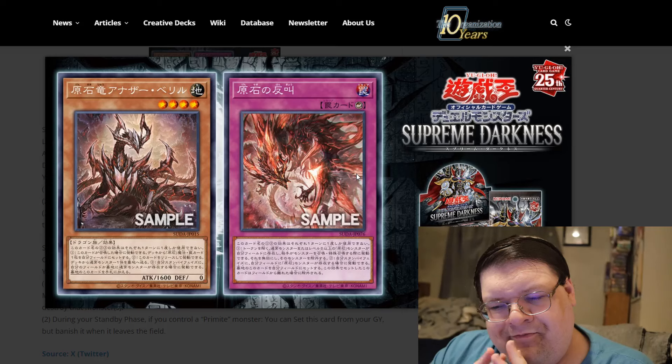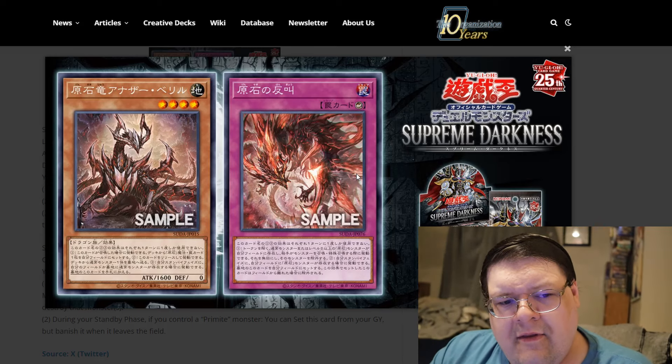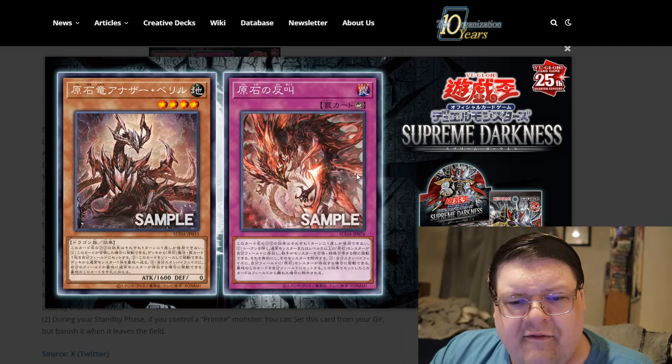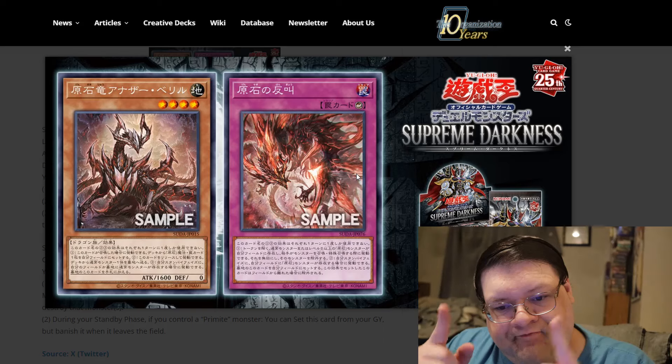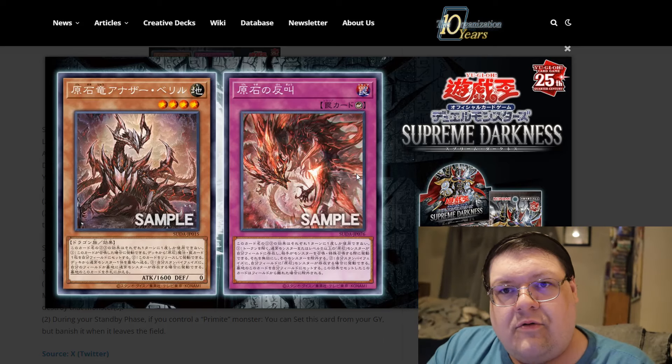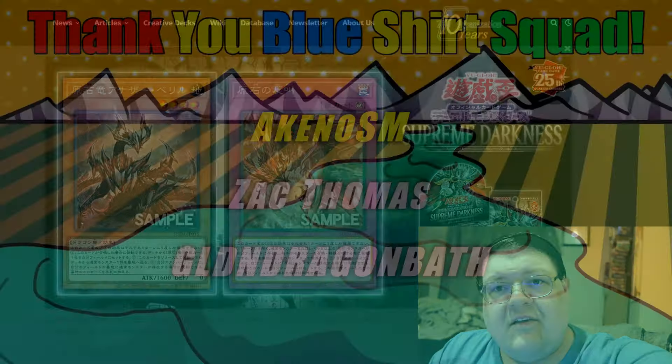I can't hate this. I can't hate that they made generic Normal Monster support able to interact with what they're doing here. I'm curious to know if we're going to get more in this general vicinity, or if the counter-trap and this monster are the end of the support. This stuff is really, really cool. What Normal Monster are you going to try to break this support with? Leave a comment down below and I will see your beautiful faces later in the day.